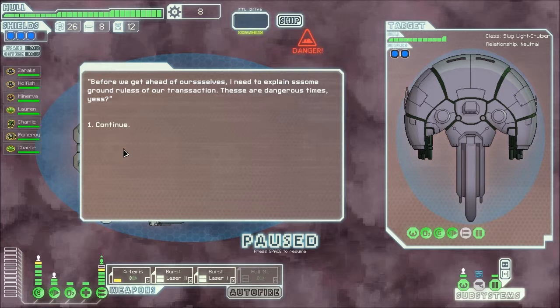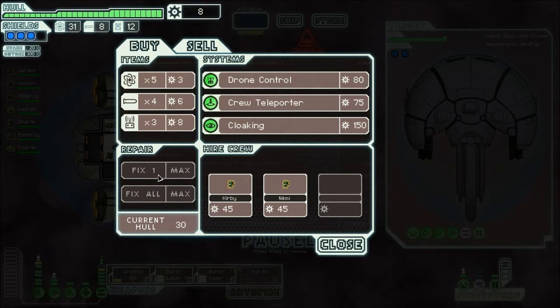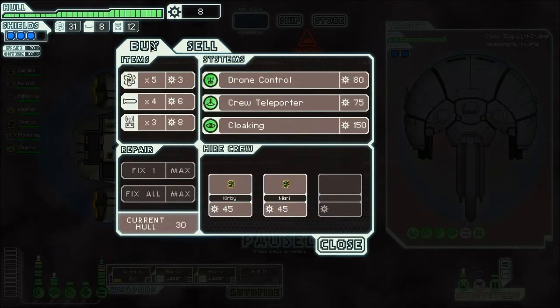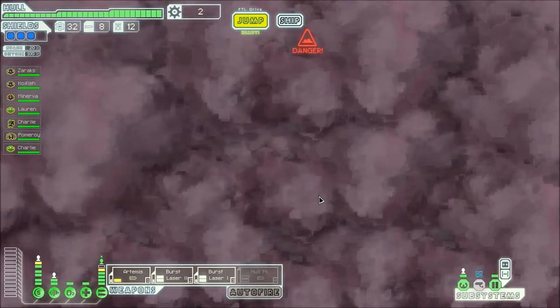Before we get ahead of ourselves, they explain some ground rules: no trades, coupons, or refunds — purchases are final. Understood. After meeting a patient alien, they offer a complimentary free item. We can sell the hull for 47. We don't need more crew but we do need fuel, and we got fuel just for being there. Down — not another store. I don't wanna go to another store.